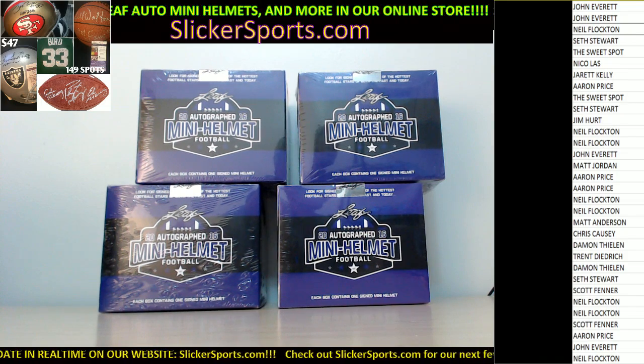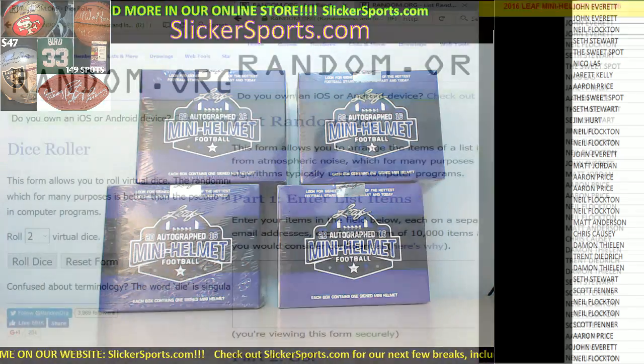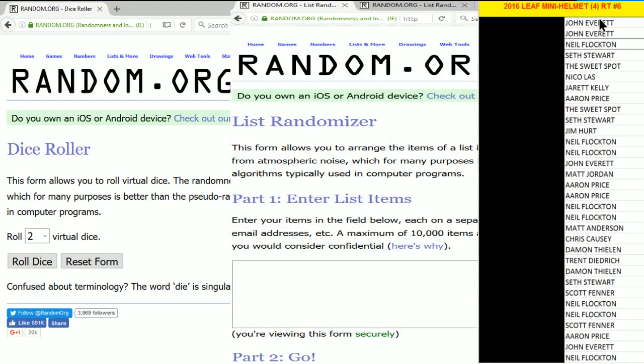Let me switch over to the other screen first and take you over to random.org guys — you'll see all the entries. We're gonna copy everyone here. I assure you, John Everett, you are here. I'm gonna paste those into the randomizer. We're gonna go over to the dice roll, roll the virtual dice, and find out how many times we're gonna randomize our lists — two lists. Nobody got the mega from the flawless baseball break yet; we're gonna do it after we do all the helmets because Seth reminded me I forgot about it.